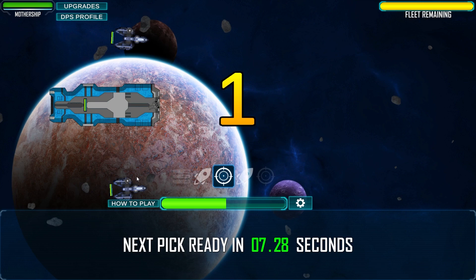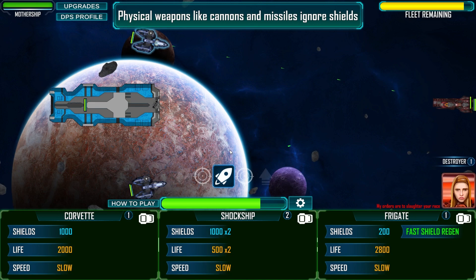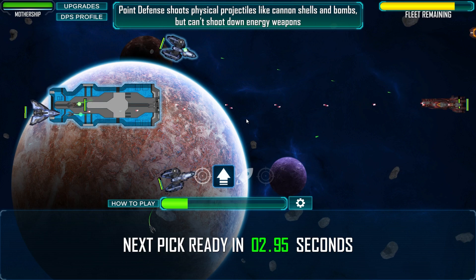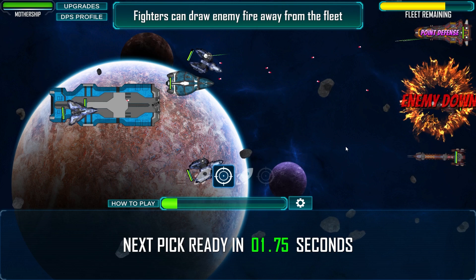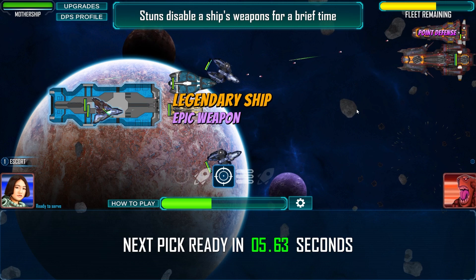There's a little ship I spawned. Energy weapons such as lasers and beams hit shields before a ship's health. Physical weapons like cannons, rockets, missiles and bullets ignore shields and damage the ship directly. Fighters are fast and can dodge slow-moving projectiles like cannon shells and rockets. Repair beams heal health and have great range. Fighters with their speed can draw enemy fire away from the main fleet - bring in escort, weak missiles, let's go.